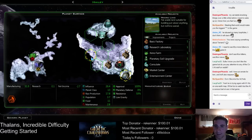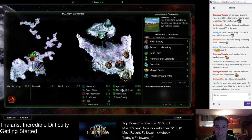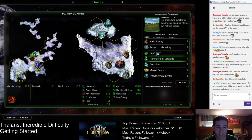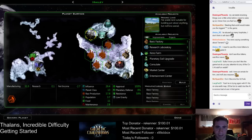Haley — this is going to be my other production world. It's got all its stuff set up. Approval looks good. We've got planetary soil that we can use for terraforming. I think the terraforming needs to go right here — dump another factory in there.